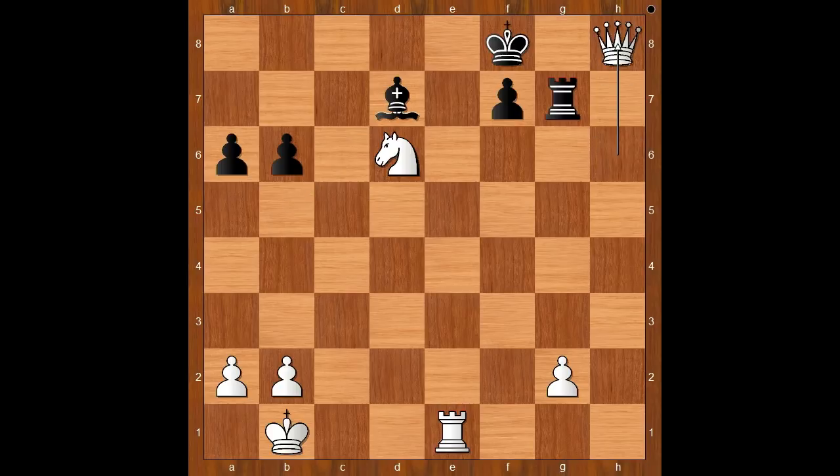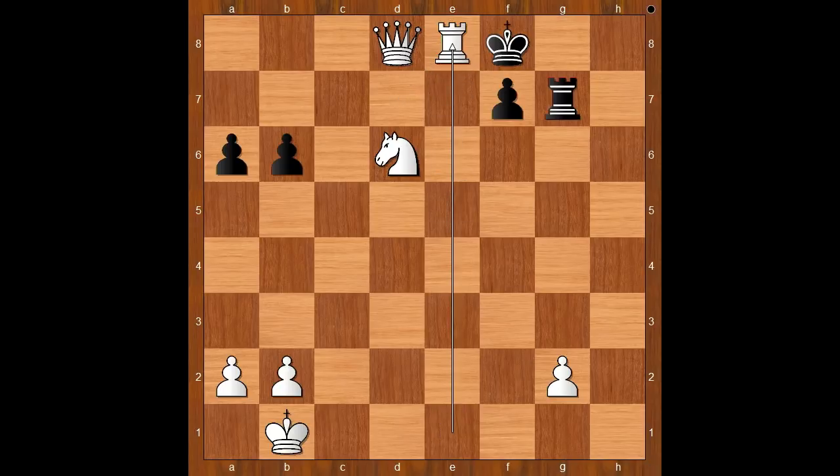This is how I got the queen to d8. First move check, rook to g8. Now queen to f6, threatening queen takes on f7 checkmate. Defending. And now queen to d8 check, bishop to e8 — the only move. White queen can take the bishop, but she allowed one of her minions to have some fun too. Rook takes on e8. Checkmate.